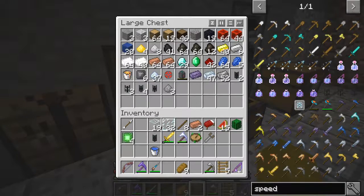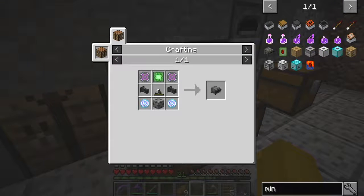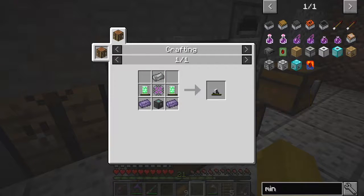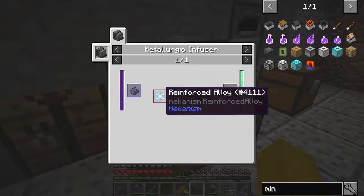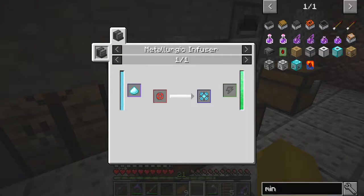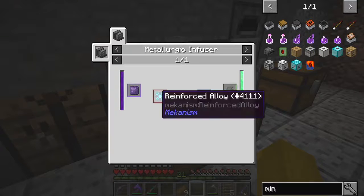The next machine I want to make is the digital miner, and that's this machine here. It's got quite a lot of stuff, including a robit. A robit needs two refining, plus an atomic alloy — so this is basically metallurgic infusion with enriched alloy, which will give me one of these reinforced alloys. We then use that with some refined osmium dust. We can also compress that — I didn't realize that.